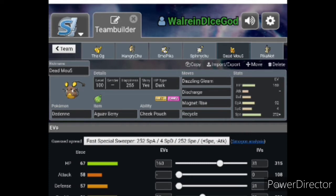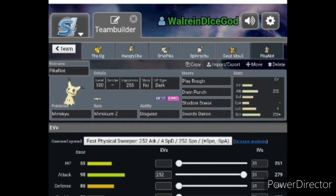And then, finally, our Mimikyu, who is our secondary sweeper. He's got Mimikyu-MZ, which kinda sucks, but it's the best we got for a Z-move. I didn't really want to give anyone else my Z-move, so I decided to give it to him. Let's Snuggle Forever is like a 180 base power move, which is pretty strong. Let's get into the battles.